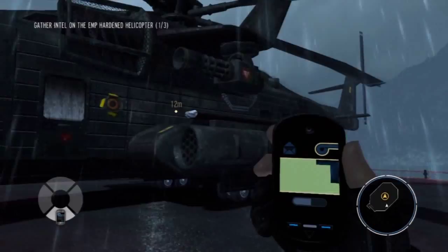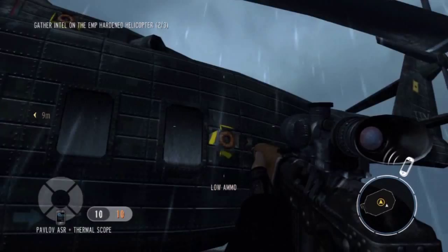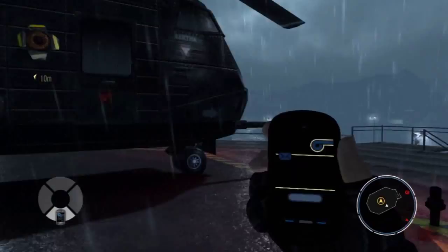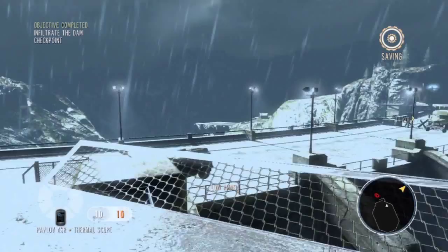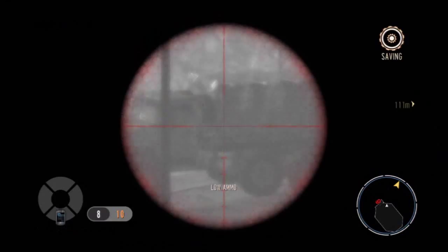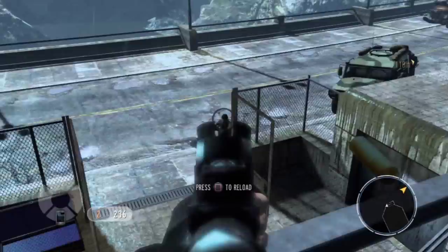We've got to take pictures of its various components in order to report it all to MI6. You can see EMP hardening apparently just involves sticking silly little coils on the side of it — I'm really not sure how that works. Let's lurk our way around the side and look at its inexplicably gigantic minigun, which it has on its silly little stub wing because that's sensible. This thing is apparently called a Ludmilla T1, and also apparently called Bertha.